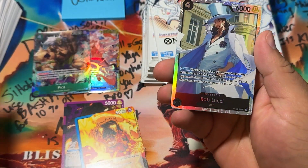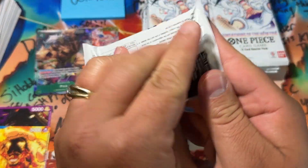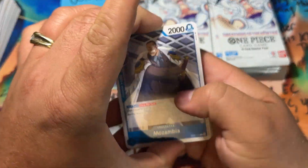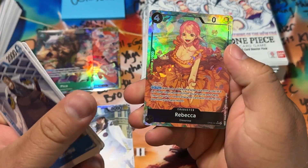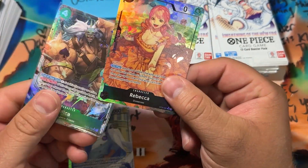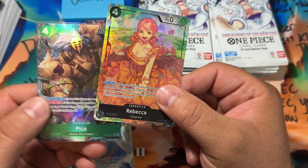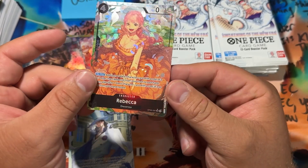We got a Rob Lucci — these are just regular SRs, the secret rares of the booster boxes. If you see a green card on the back it's a DON card — those usually go for about a buck a piece. Yo, Rebecca — regular SR — but the artwork on that... wait, is this an alternate art Rebecca? No way! Bro, wait a minute — I think this is an alternate art, dude!